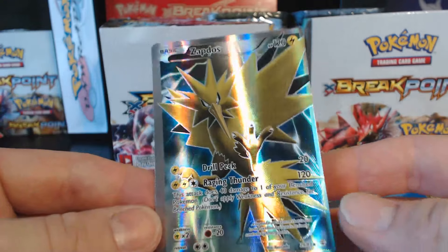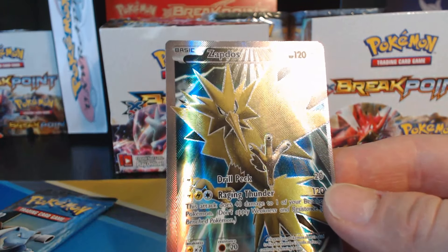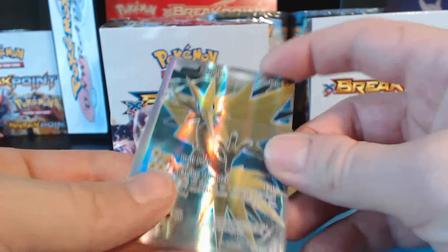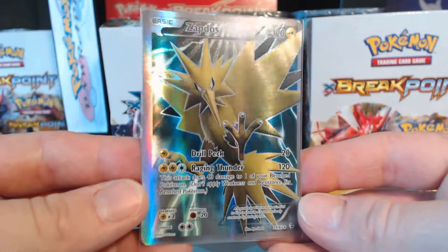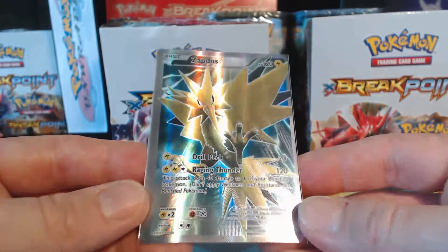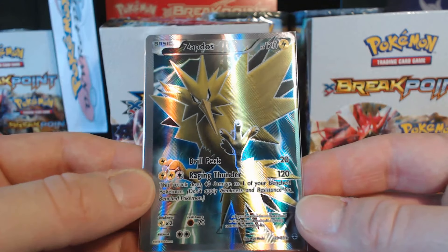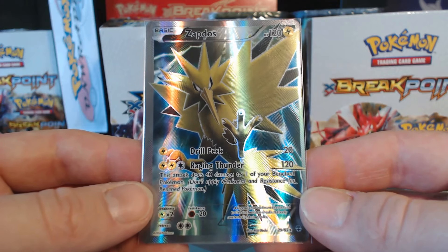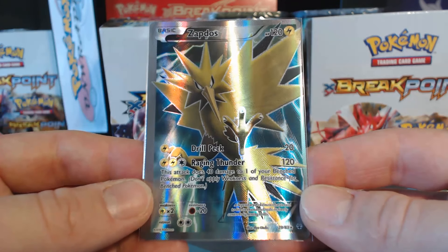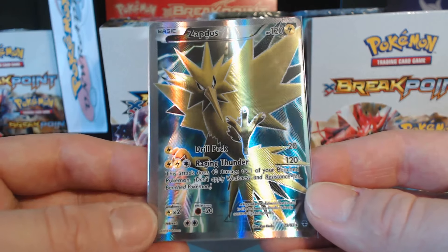Full Art Zapdos! Nice! Wow. It's not even EX, just a Full Art Zapdos. This is 120 HP. Look at how freaking shiny that is. Drill Peck for 20 damage — it only takes one Lightning Energy. And Raging Thunder does 120 damage. This attack does 40 damage to one of your benched Pokemon. Don't apply Weakness or Resistance.